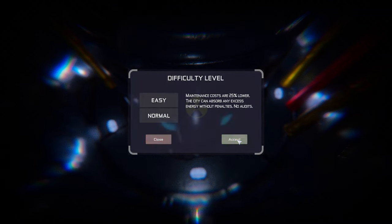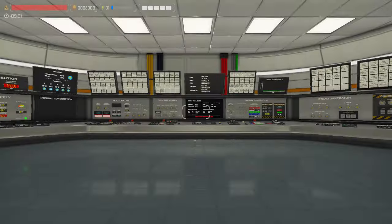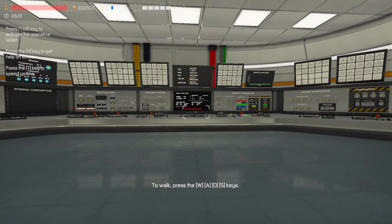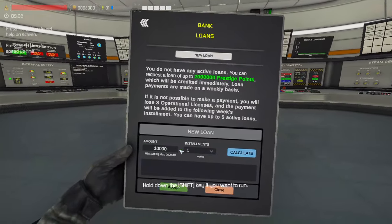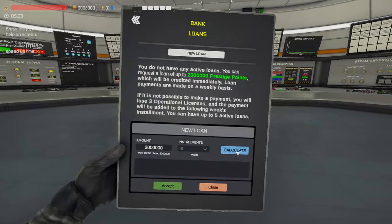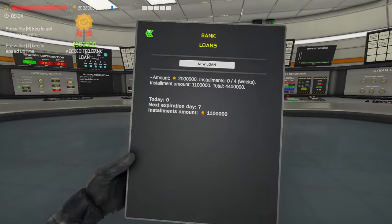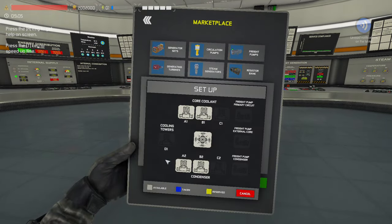We're playing on easy. I have no music because I don't want to deal with copyright issues. First thing I'm going to do is get a loan — I'm going to do the maximum. This is so I can set myself up for the shutdown video that comes after this. I'll accept it.